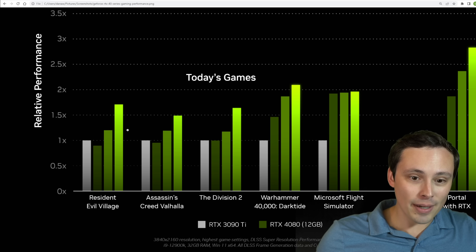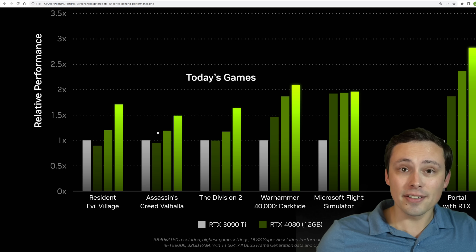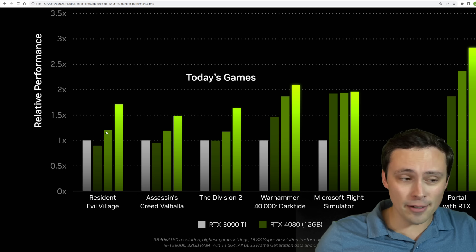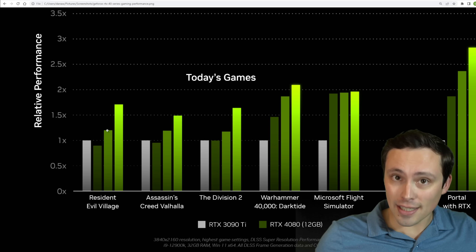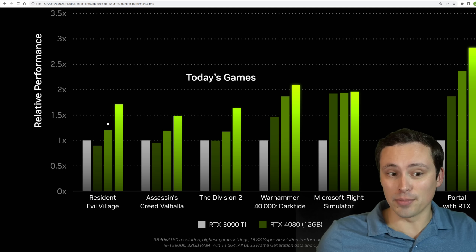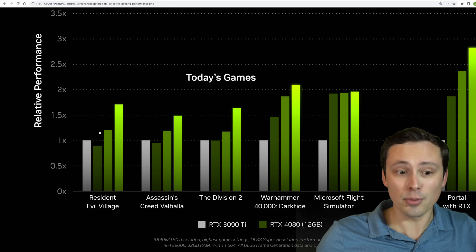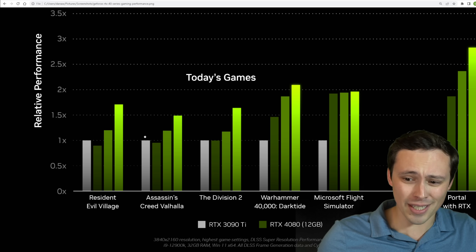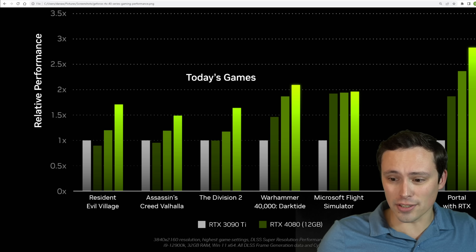So if we want to look at an apples-to-apples comparison, we're seeing the 4080 sometimes keeping up with the 3090 Ti, sometimes not. The 4080 16GB looking like it's maybe 20% faster than a 3090 Ti? And again, there have been 3090 Ti's available for $1,000 right now, and this is a $1,200 graphics card. So we are seeing a kind of even performance scaling — about 20% faster for about 20% more money — but then it does have the newer features, so that's interesting.